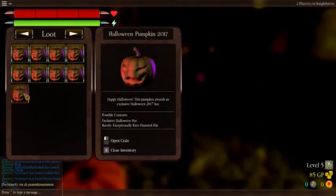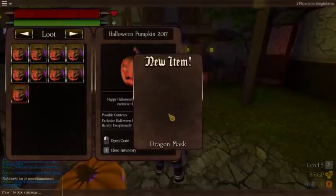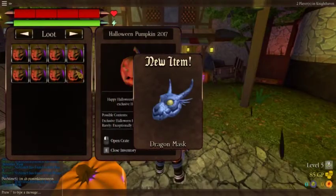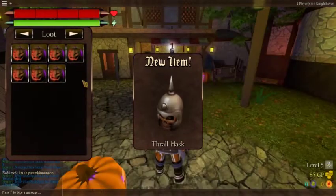We got 9. Alright, let's open these 9. A dragon mask — ooh, never gotten that before. A thrall mask — of course, we got that before.